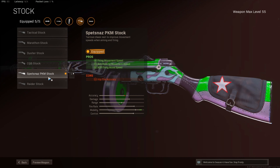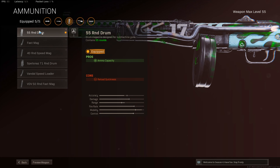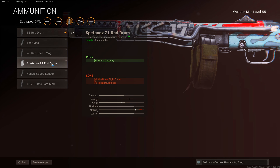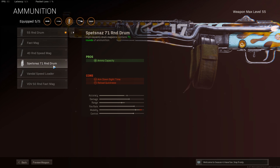The aim walking movement speed is a really big one for me. I was using the Spetsnaz PKM stock for ADS walking movement speed as well, and the 55-round drum mag. I don't like the 71-round drum mag because it slows down your ADS speed too much and takes a little longer to reload, so I'm fine with the 55-round drum mag. But if you guys want to use the 71-round drum mag, you definitely can.